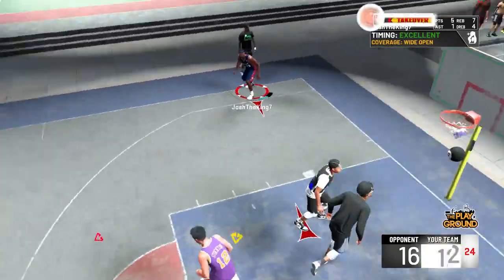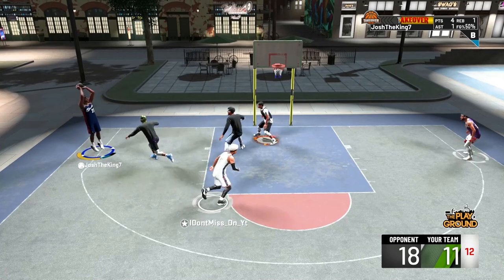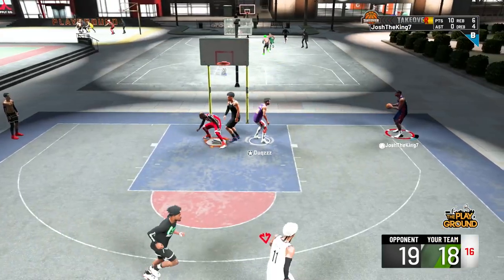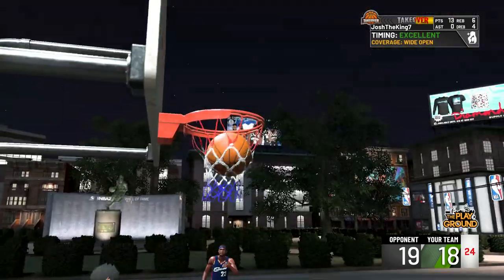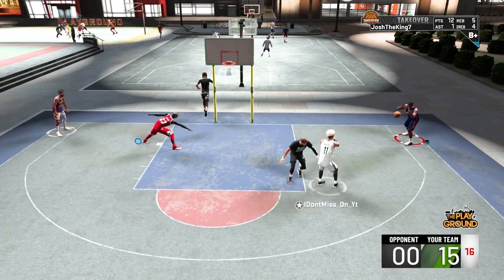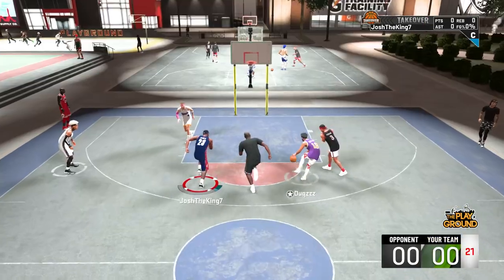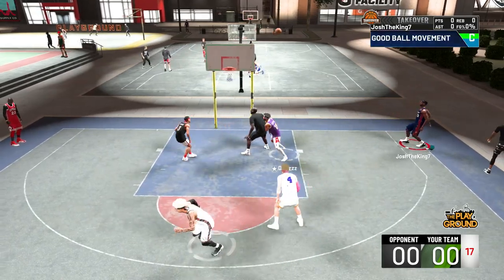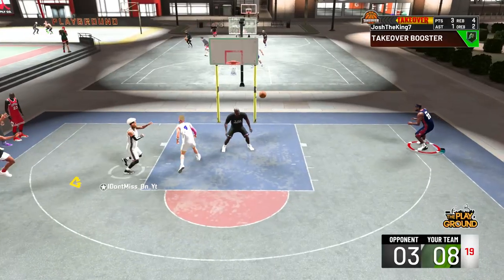I actually don't have the custom jump shot because I lost the custom jump shot on all my players — my PS4 actually got corrupted and I also lost all my hot zones. But anyway, the jump shot is actually just Michael Beasley. I know that sounds weird and it does look weird, but the way he flicks the ball back and then flicks it forward, that lets me know when to release it. Having a clear release point where you can tell when to shoot is good to have on any jump shot.